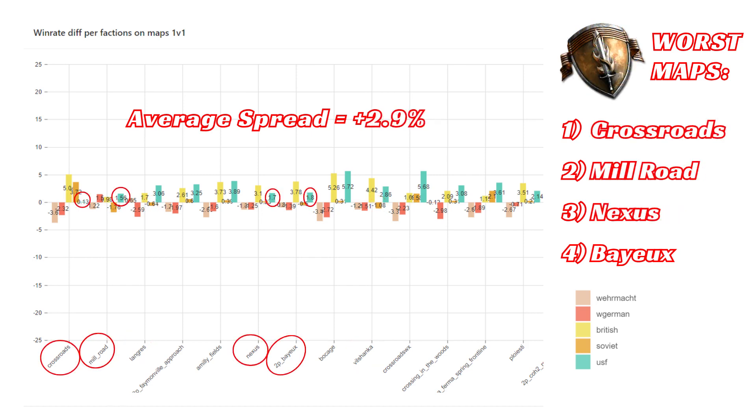Looking at US Forces, they have a positive spread of plus 2.9%. They actually have a positive win rate on every single map, which is kind of cool. But there are still some maps that are worse than others relatively. The first one is Crossroads — by far the US's worst map. Then we have Mill Road, Nexust, and Bayou, which are all pretty similar.